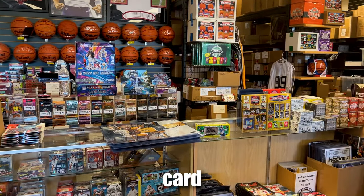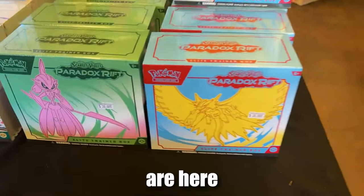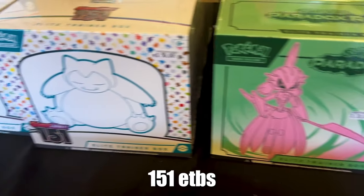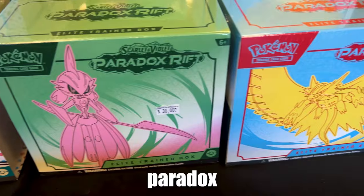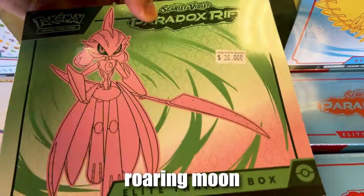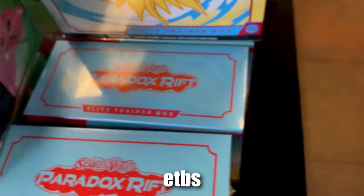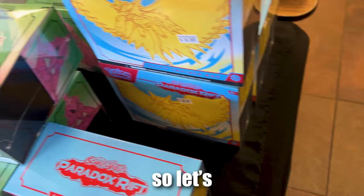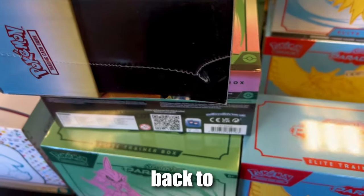Alright guys, here we are at my local card shop, Legacy Sports Cards, and we are here for Paradox Rift ETBs. They also had some 151 ETBs, but we're here for Paradox Rift. I'm gonna go ahead and grab one Iron Valiant and one Roaring Moon, and we're gonna make both of these ETBs battle each other and see which one has the better pulls. Let's go ahead and purchase these and go back to the setup.